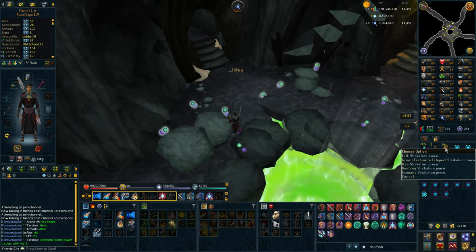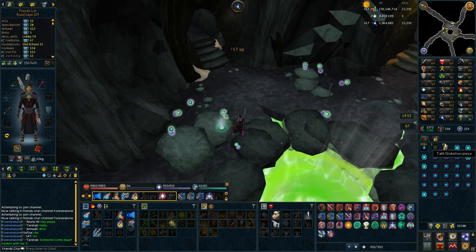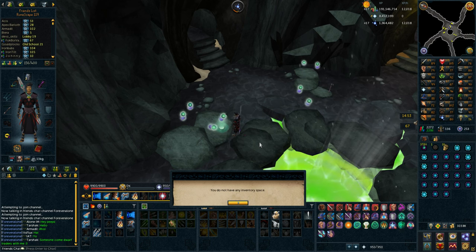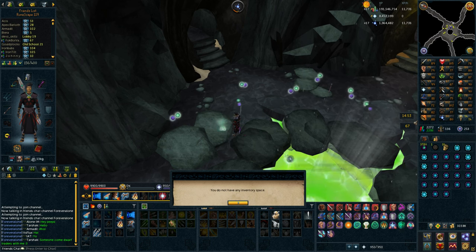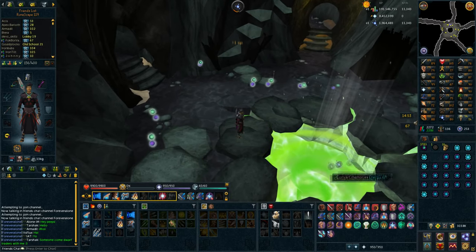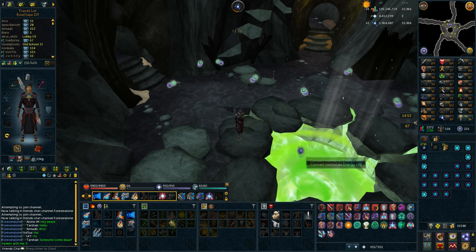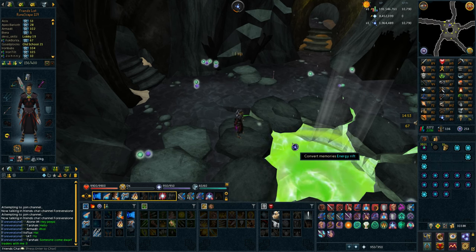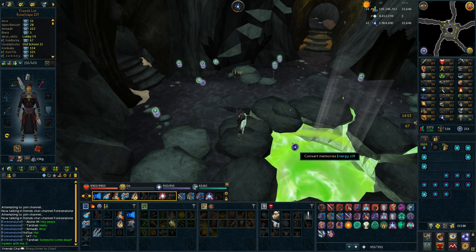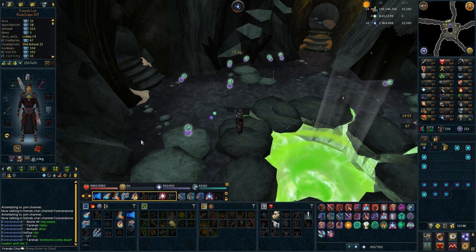I kind of need a lot of these Elder Energies currently, so I'm just going to be doing this for a bit. I get some Sliskillion pieces — I wonder how long these are going to be in the game because they give me like 30k Urbler experience every single week, which is really good. I'm going to be doing this until I have probably like 10,000 energies, and then I'm going to make Charges. After that, I think I'm going to do some Araxor.